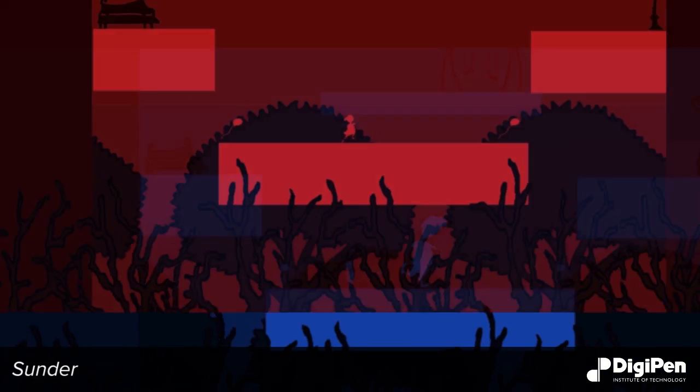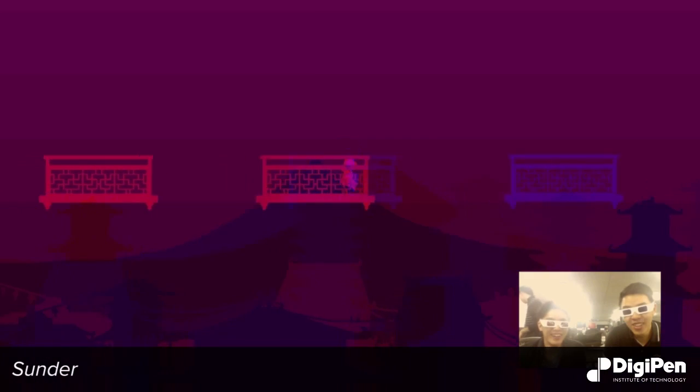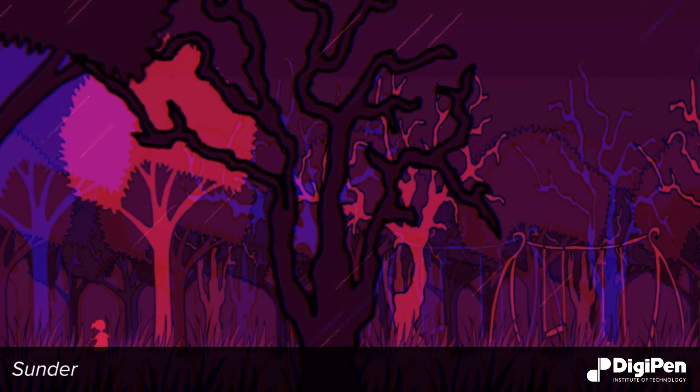This is achieved by having color filtering glasses. Both players wear either red or blue color filter glasses, so they see only red or blue, respectively.